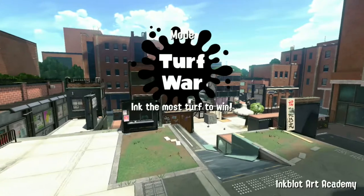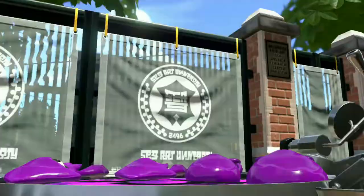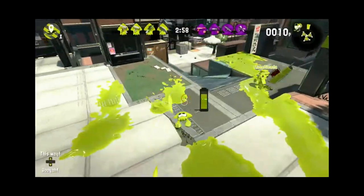Next up is the Sorella Brella. The Sorella Brella has Autobombs as its sub. What a way to give Agent 3 flashbacks. What are they going to do to the Sorella Brella for Splatoon 3? Make it so you can already squid roll or whatever, but 10 times over? Nogami, please don't do that. I cry.